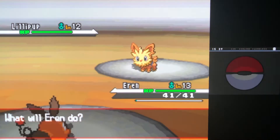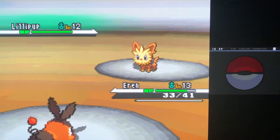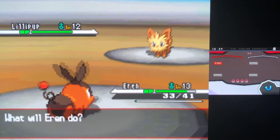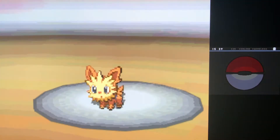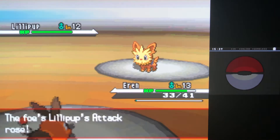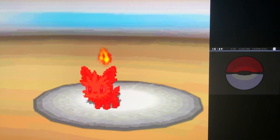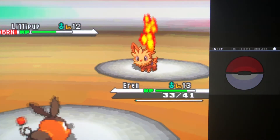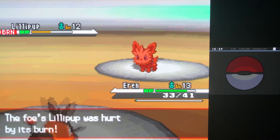Right here, Tepig versus Lillipup — we just lay down Ember. We are slow and we flinched, which is not a great start. Lillipup gets the Work Up, this is not going great. Hopefully we get a burn or something to compensate.